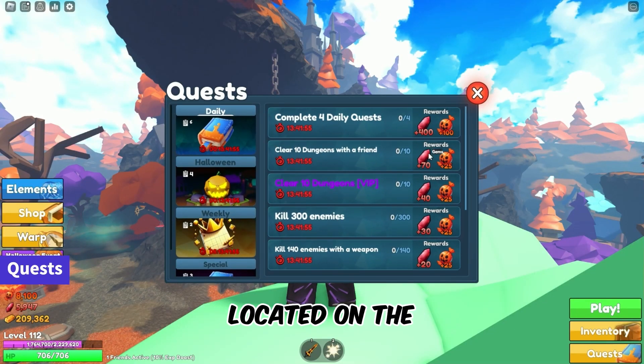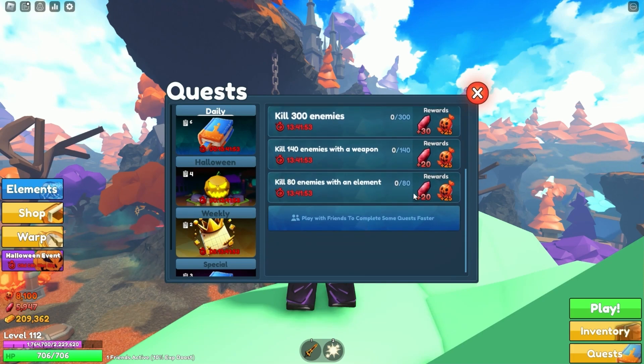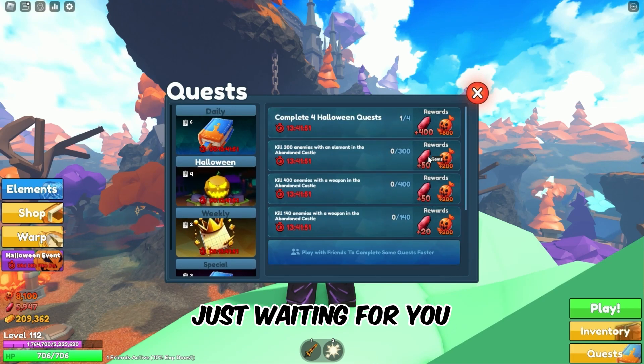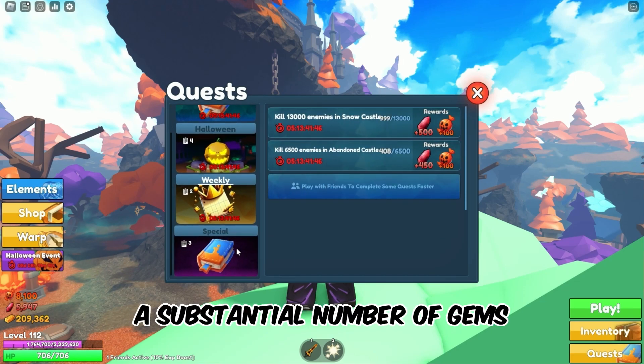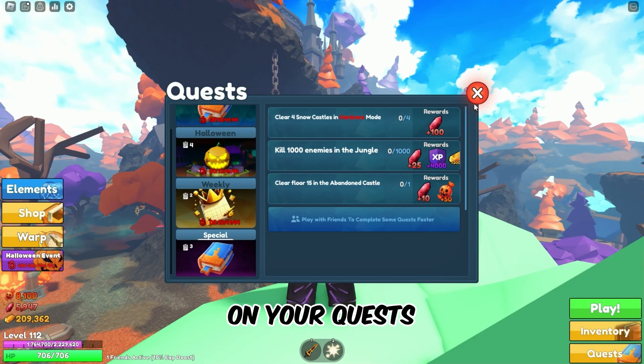Now let's talk quests. Tap on the quest button located on the right side of your screen and you'll discover a plethora of quests just waiting for you. Completing these quests is the key to amassing a substantial number of gems, so stay focused on your quests.